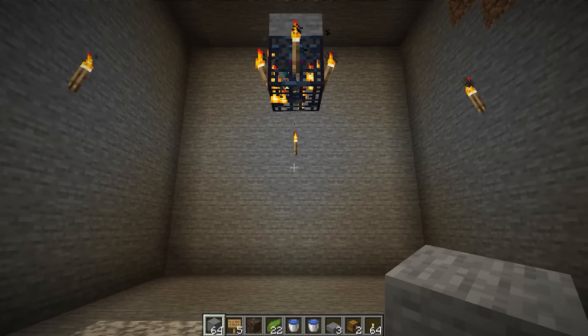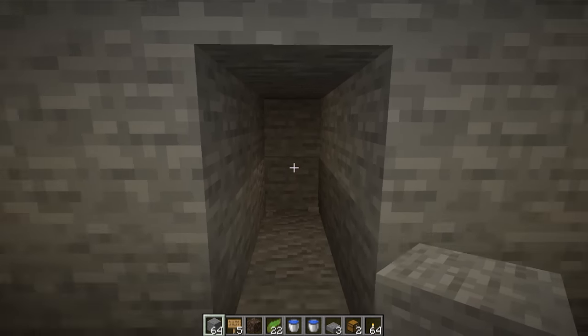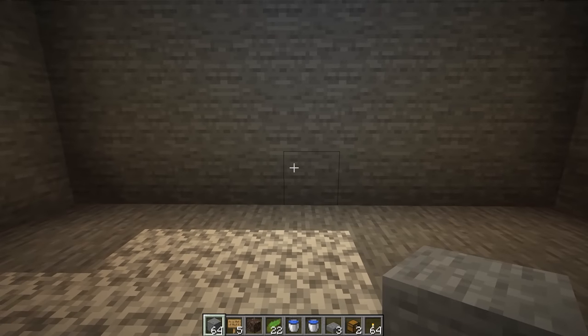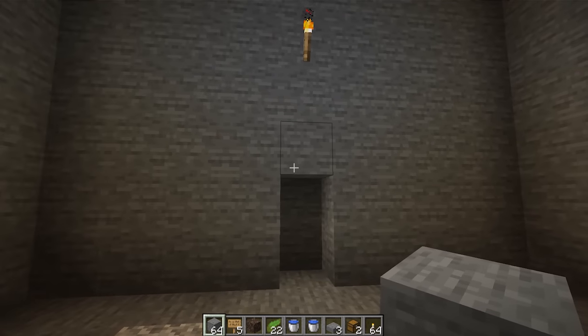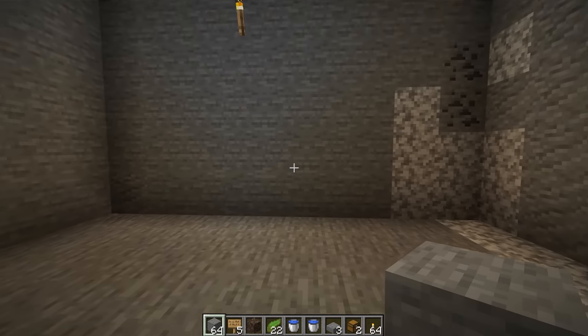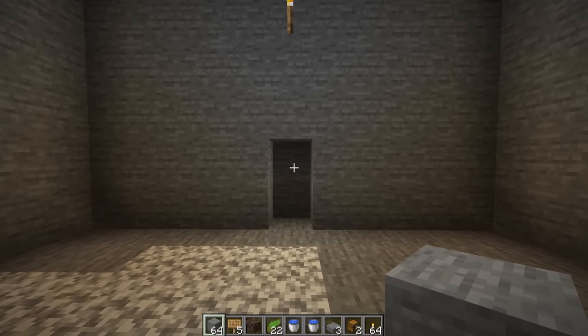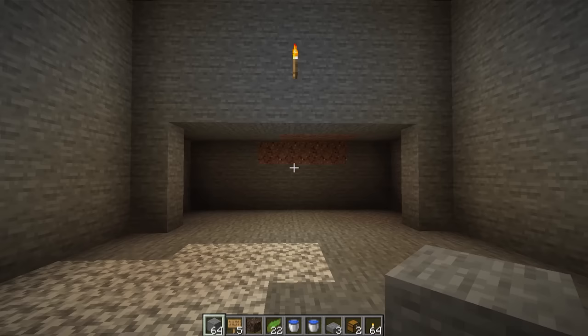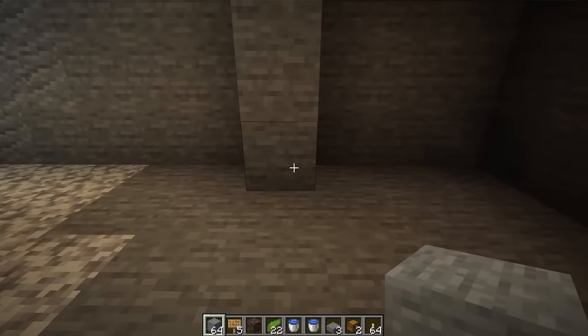Now we're gonna have to choose 2 places where we want our mobs to go up and where we want to farm our experience. I'm gonna start right here — you're gonna dig 3 deep because this is where our mobs will go up. This is where I am going to make my safe haven to farm for experience. You can also do it on the other side, whatever you prefer.